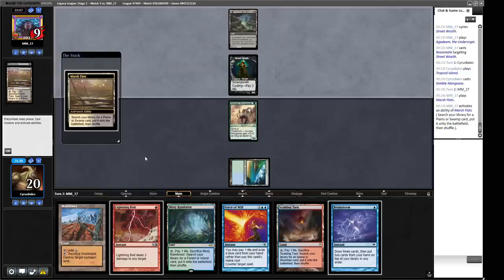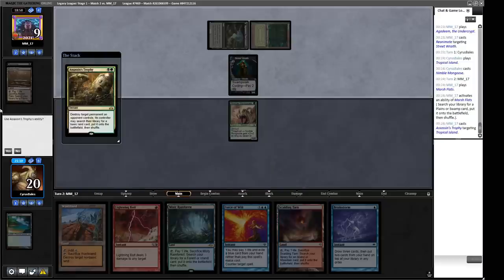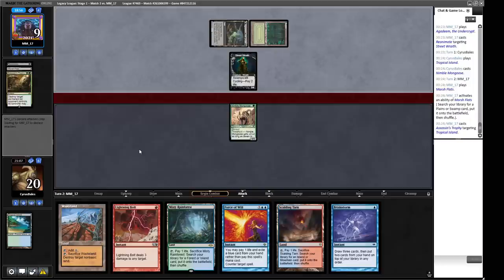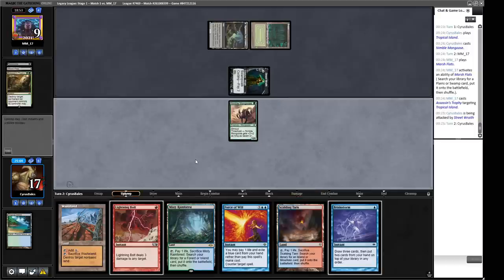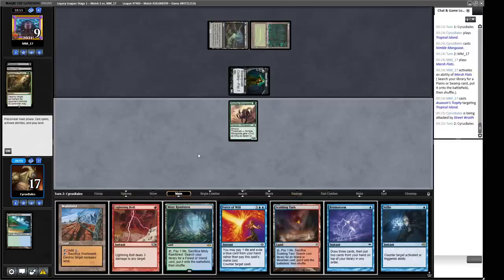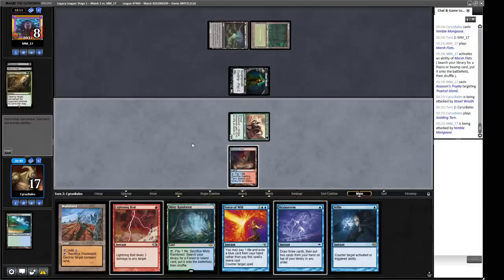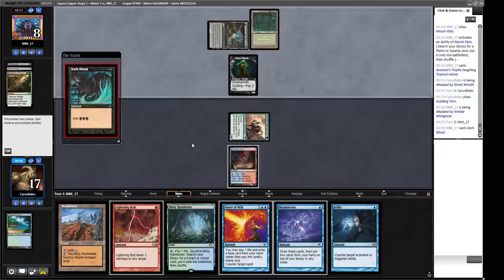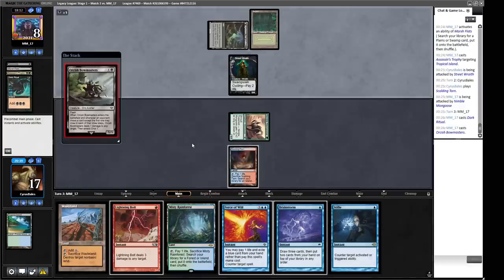A Marsh Flats — there's the Bayou. That's something we can Wasteland. An Assassin's Trophy on our land — we have a lot of land; I don't really mind. We will not shuffle since we have no basics. We go to attacks for three. If they come in at three, we can come in for less. I quite like holding up Stifle and Lightning Bolt — that gives us some hefty options, and then we can worry about Wasteland afterwards. A Dark Ritual — we have a counterspell for whatever comes next. An Orcish Bowmasters — how much do we care? I think this is worth countering. It might be worth Stifling the trigger too, actually.